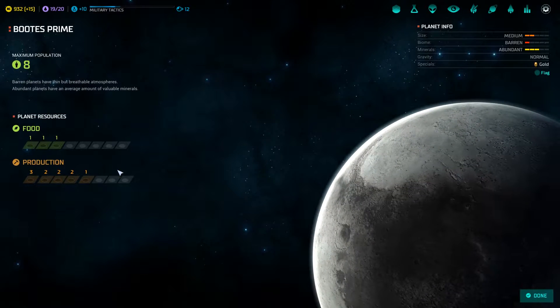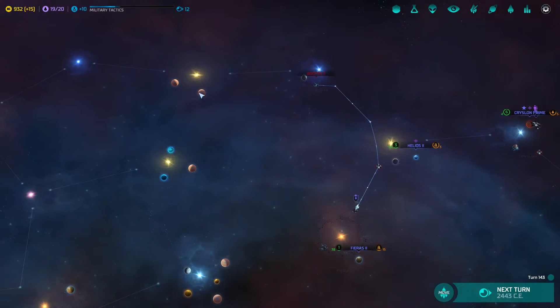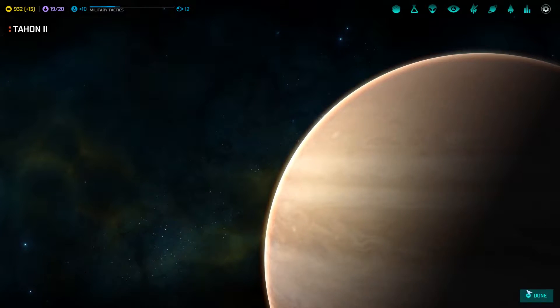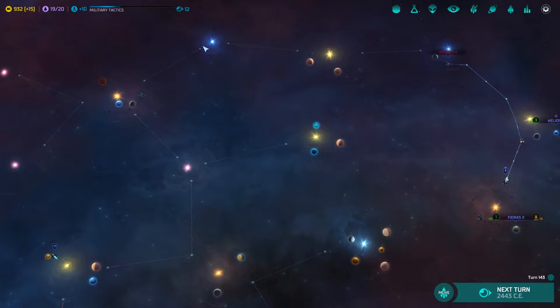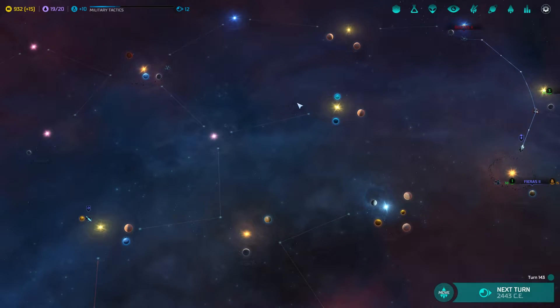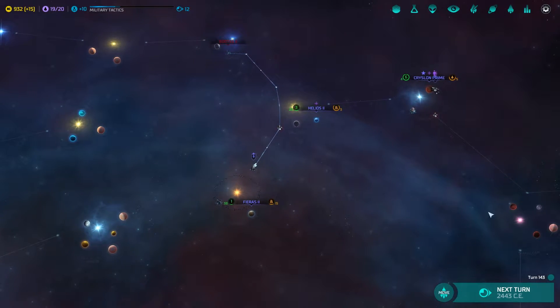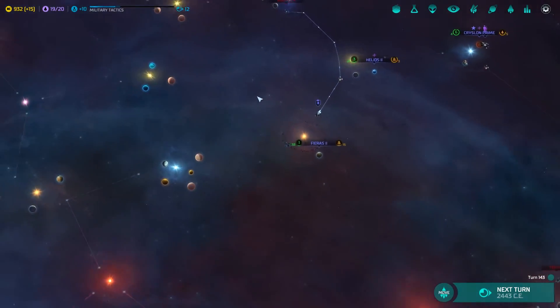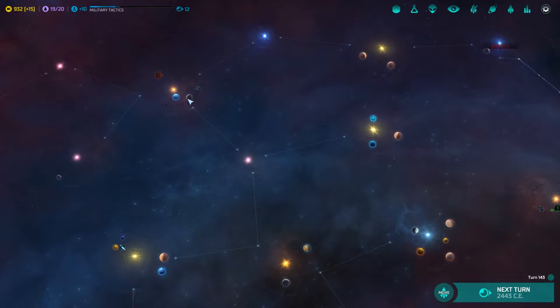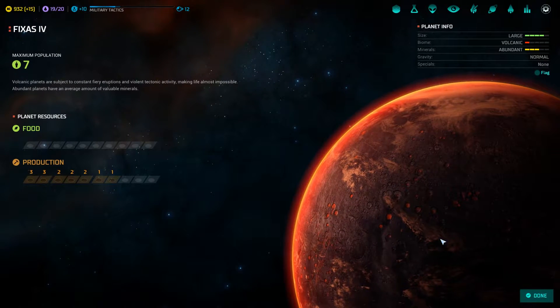This is an abundant mineral planet, but we would like to have some better ones. There are two gas planets in that system. There's no planet in this system, which will really make this the heart of our empire. It's gonna be better to keep to this eastern area and mostly leave these alone.